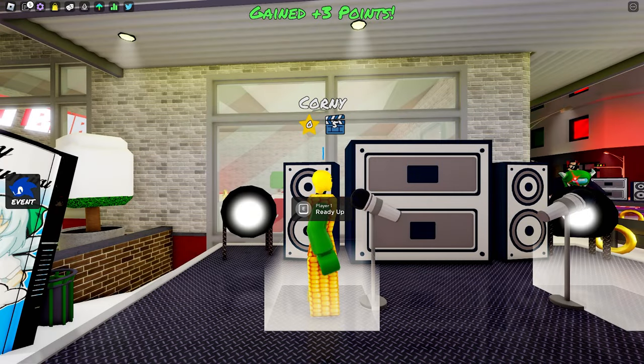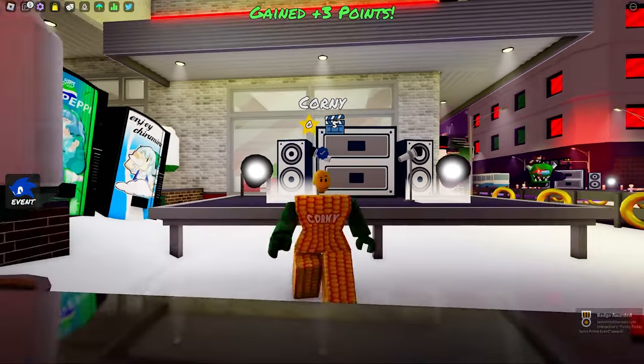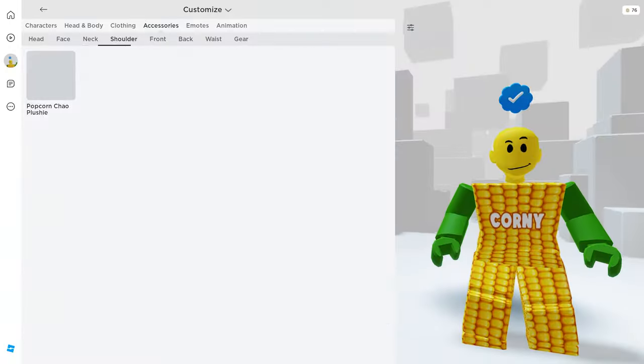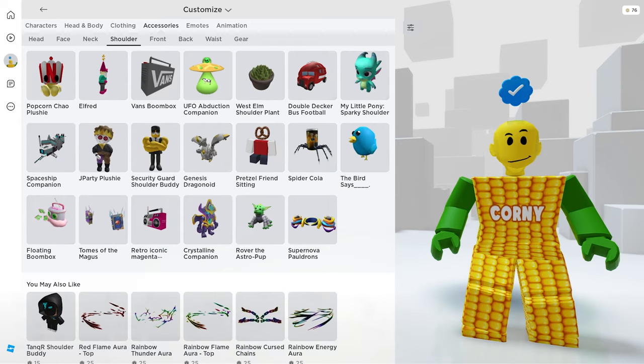After that you're going to receive the badge — super easy! Now let's check the new item that we got. Go to your accessories, then the shoulder category — here it is!